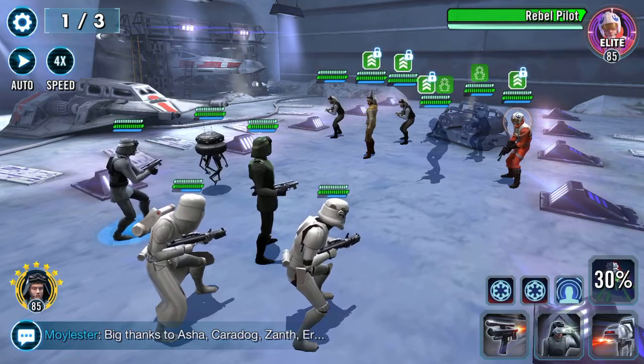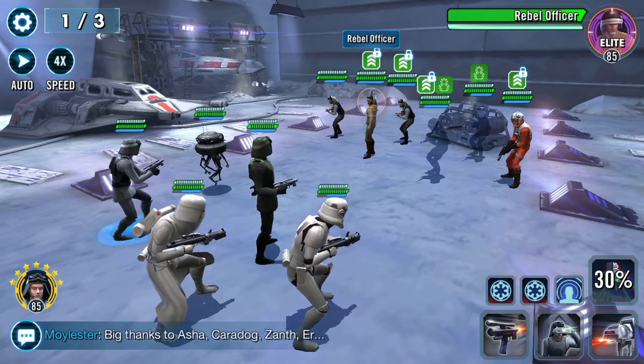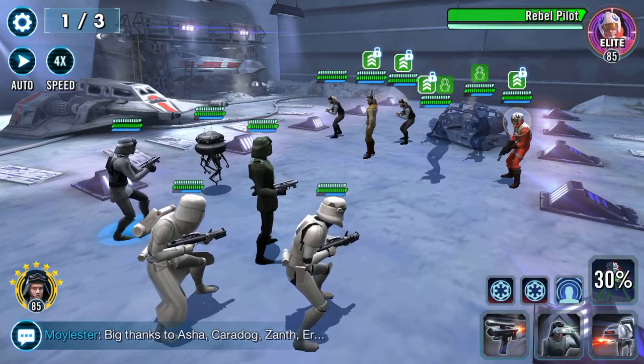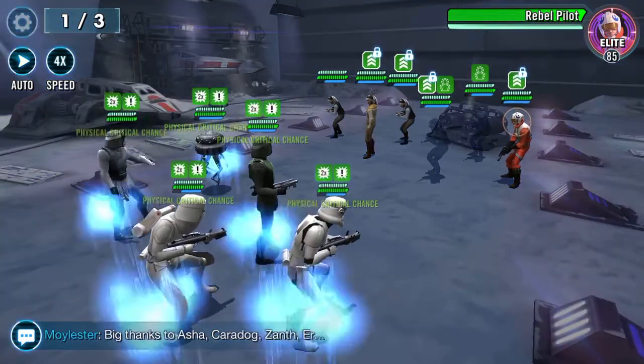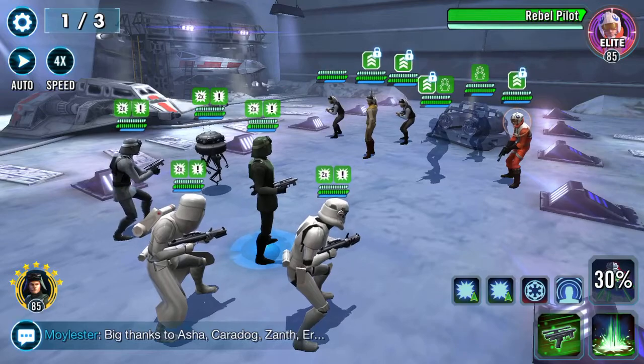Always going to target the pilot first, and then I want those people to try and get rid of the — I think they're the whistlers — the rebel soldiers. Obviously the officer will have some nasty bits too. Let's give everyone a buff up. I'm just going to hit him straight away with an AOE and see how much we can take out this pilot.